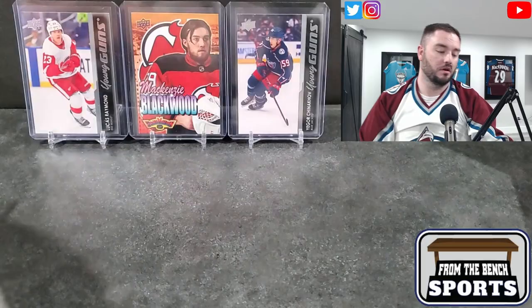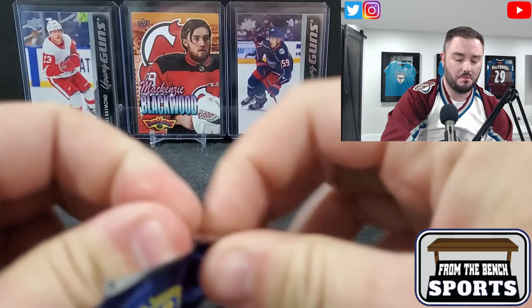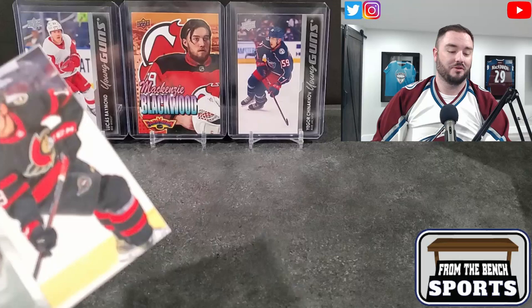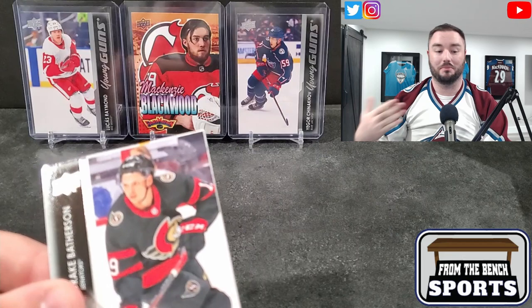People were pretty upset about the recent quality control issues. We got Hayden Fleury and an Honor Roll - this one's going to be of Brent Burns, so that's not a bad hit. Hayden Markstrom and a Table Tear. In the backdrop I put that Lucas Raymond I pulled last time, but I also included the Chinakov Young Gun. The reason I included that is because I said afterwards I only hit five Young Guns, but when I pulled McKenzie Blackwood I incorrectly assumed the next card was a base card.